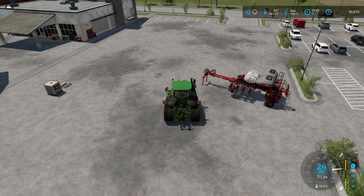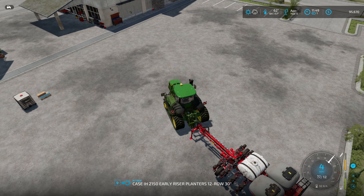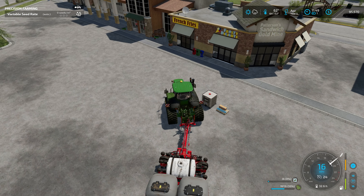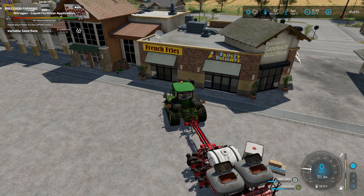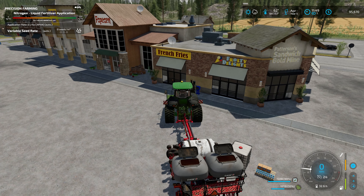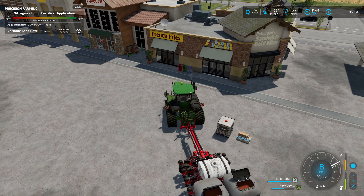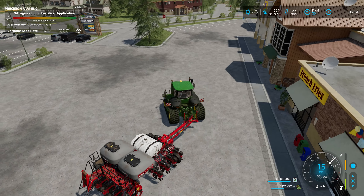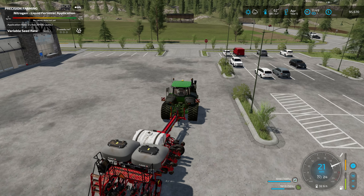Hopefully the planter is all set and can fill up with liquid fertilizer. I can't figure out the fill point - the mod might use the same trigger for seed and fertilizer, so when I go up to the seed hut it fills the seed first and then I can't find the trigger for the fertilizer because it keeps trying to fill up with seed. Not that big of a deal.